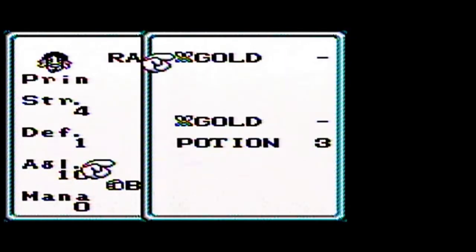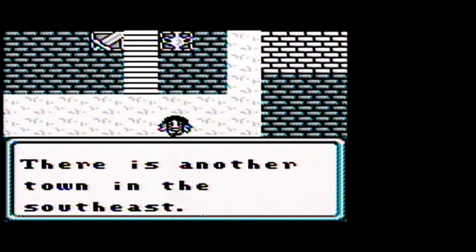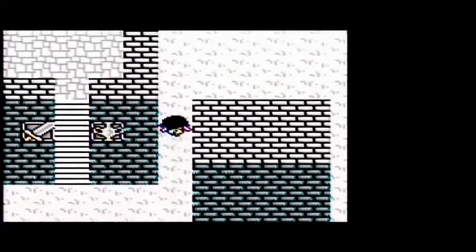Cess is going to, unfortunately, have to go without any weapons for a while, but not too long. We're going to get a new weapon for her in the next town we go to. There's another town in the southeast — that's where we'll be getting the weapon for Cess.